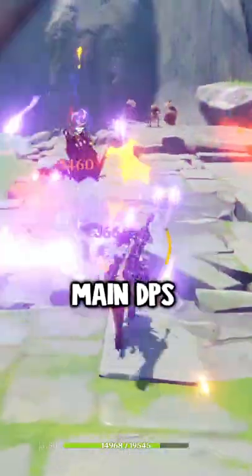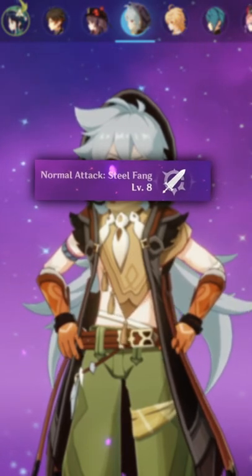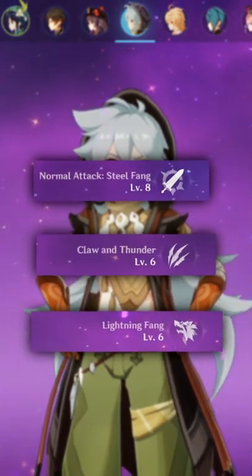This is how you build Razor. Razor is a main DPS who mainly does physical damage. The talent priority should be normal attack first, since that's where most of his damage is coming from, then burst, and lastly skill.